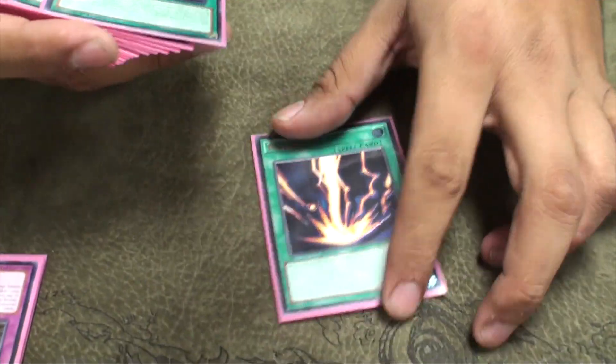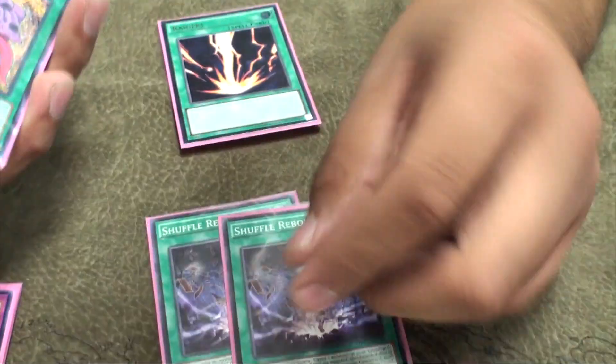That's the monsters, that's it. For spells, the one-off is the Rageki, and everything else is doubles and triples. Double Chopper Blanc,